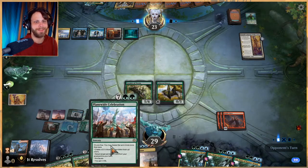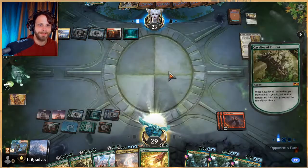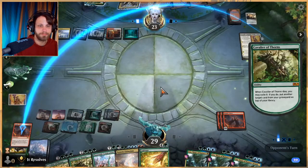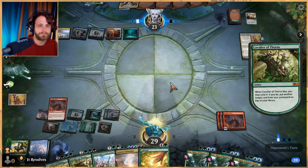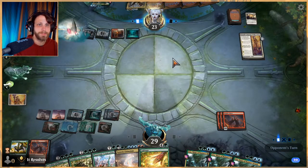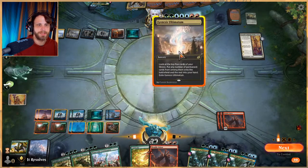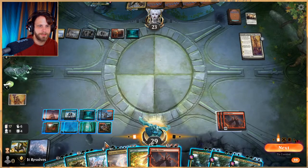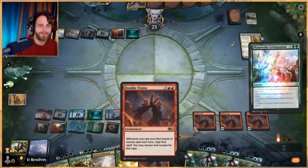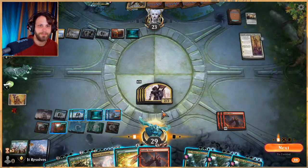I wish we had our creatures with haste — that would be the only thing that would make this better so we could just attack in immediately. Like a Purphoros in this deck would be really cool, but it is what it is. A target permanent goes back on top of our deck — I guess we'll just take a Double Vision, that seems okay. Worth noting that this makes our stuff a little bit more expensive this coming turn, which is a bit challenging. The question is do we just genesis ultimatum? That's our deck though, so we probably can't. We're just gonna do this — if they have a sweeper they have a sweeper.